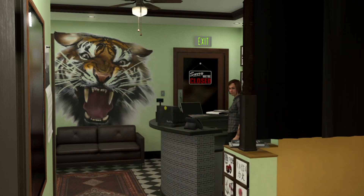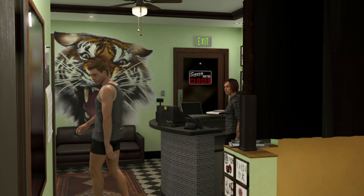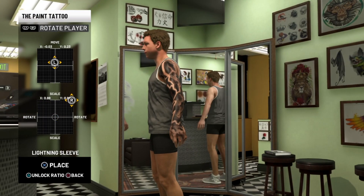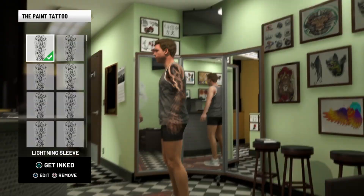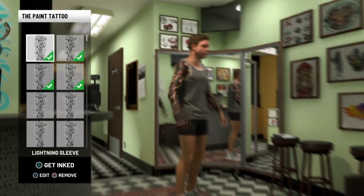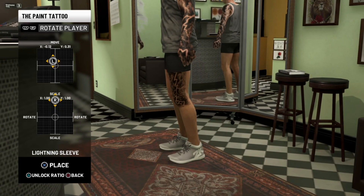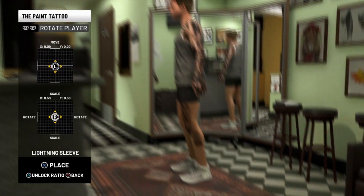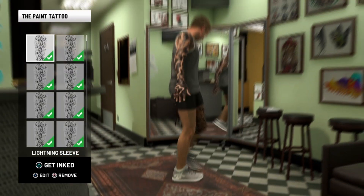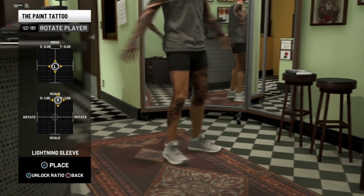Once you grab as many tattoos as you can — you've seen me grab 50 — go to place these tattoos. I'm going to speed up the placing, but notice one key thing: I am going over multiple places more than once, because doing this glitch sometimes the tattoos do not stick. It's best to keep going over the same spot multiple times so you have a higher chance for all your tattoos to stick. That's the one annoying part — not every single tattoo will stay. But if they don't, just repeat the glitch and do it over again.